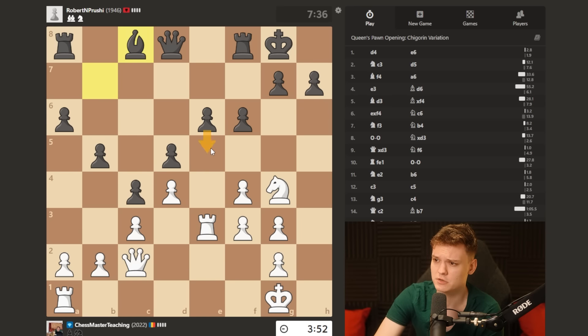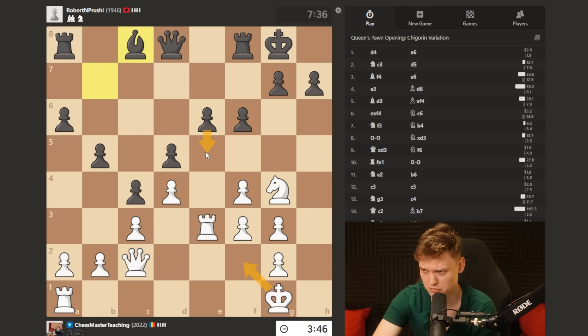My opponent could be looking for e5 at any given moment so I gotta watch out for it. Kf2 now can be careless due to e5 - if takes, there's gonna be bg4.